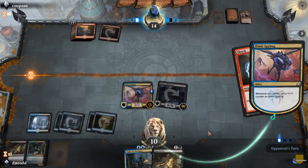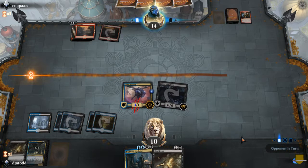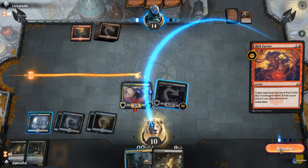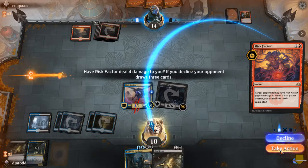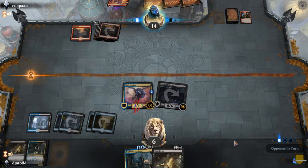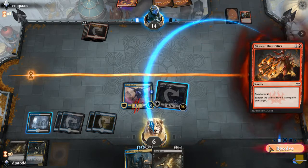Thief of Sanity is one of the best cards out there — it's just awesome. Man, putting him in against Risk Factor really puts me in a tough spot. I think I will take action this time. Hopefully he doesn't have two Lightning Strikes or Banefire and the other horrible stuff that he could have. Yep, there it is — we'll have two of those.